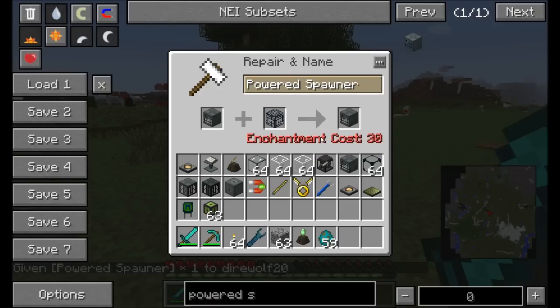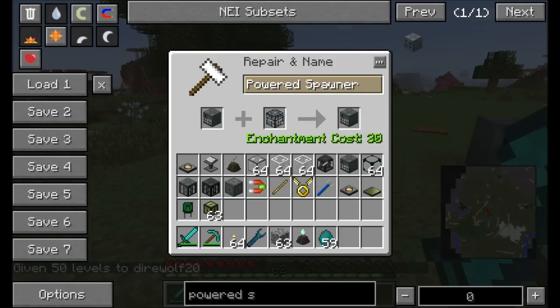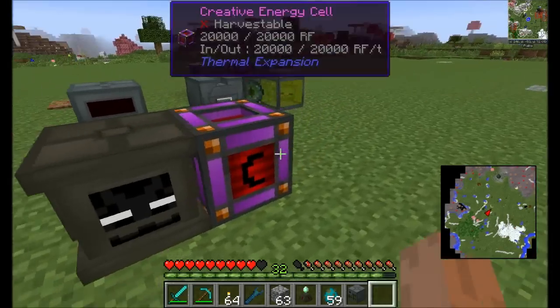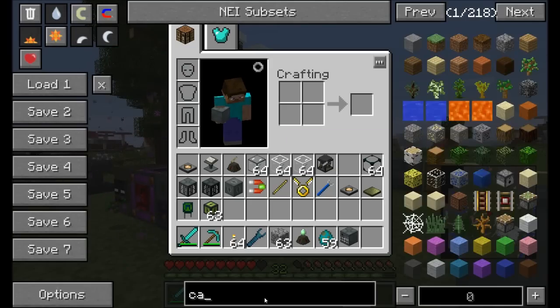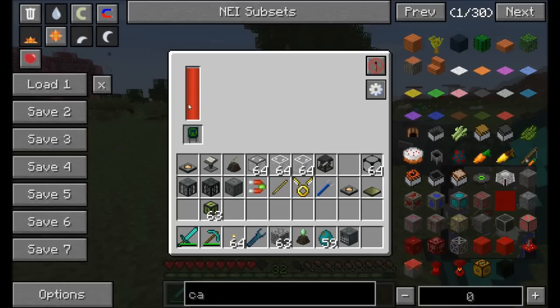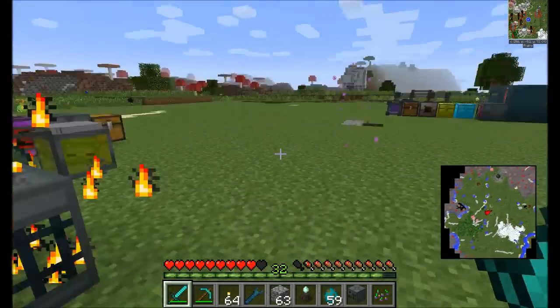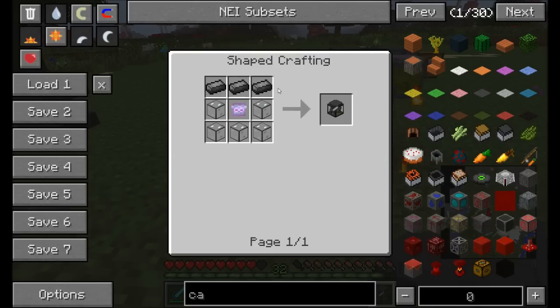Combining the Broken Spawner with the Powered Spawner in the anvil — at an enchantment cost of 30 — gives us a Powered Spawner of Endermen. Supply it with power to activate, and upgrade with capacitors to increase speed and energy storage. As you can see, it's a very cool way to generate lots of mobs — and they're everywhere now!